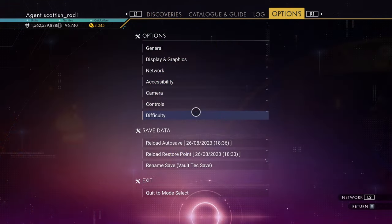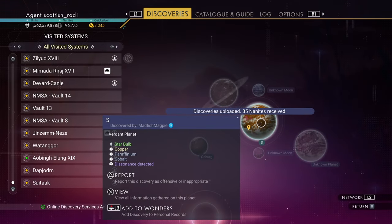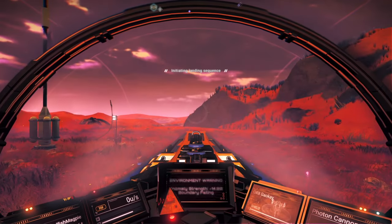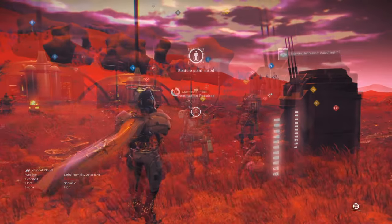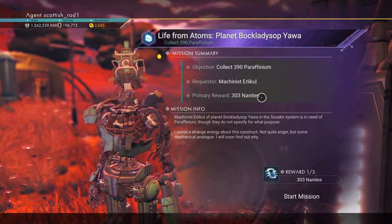I did a reload at the location to see if that changed anything — it did not. I went to a dissident system to see if there were any changes there. Of course, when you land near any location, you have to do the pulse to see if there are any robot guys nearby. I did the mission check at this location as well, in quite a few locations.